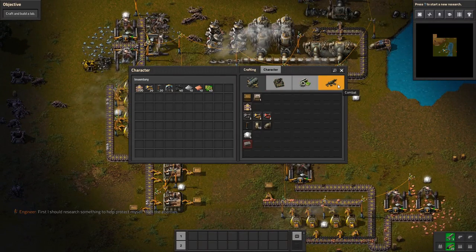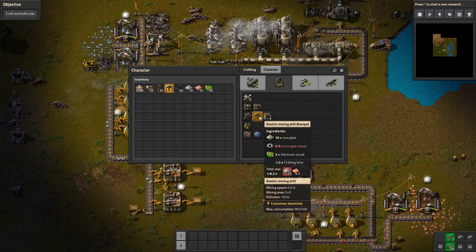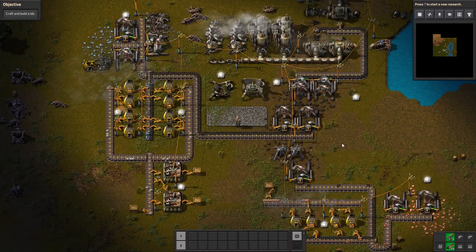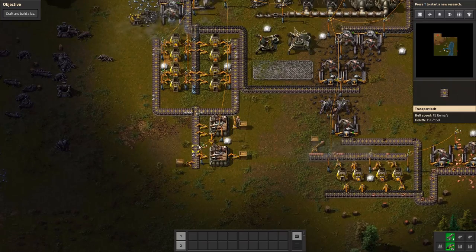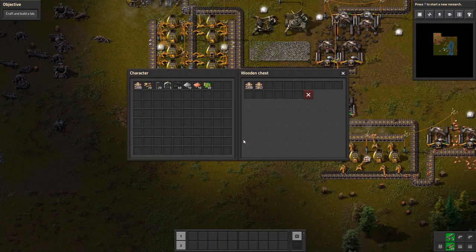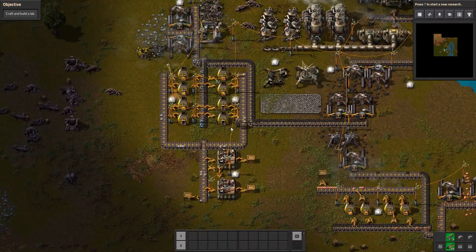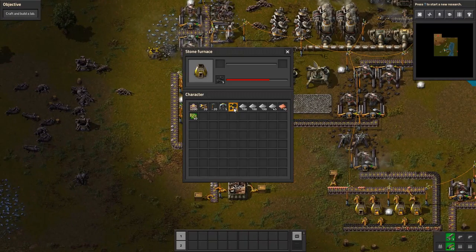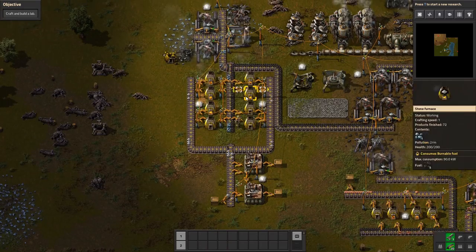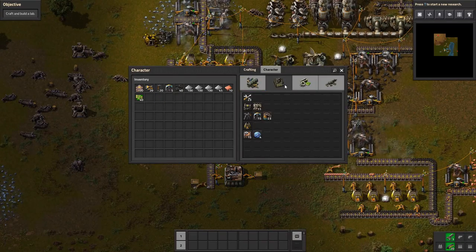Oh wow, there's a lot of stuff here. Where's the lab? Boiler, steam engine, offshore electric pump, stone — is this a lab? Lab: 36 iron plates. This is a lot of stuff. These iron plates are going into assembling machines and being made into tracks. We have a ton of iron plates. Looks like coal is not keeping the furnaces full — so what's the point of doing that? What we might want to do right off the bat is go ahead and make an iron chest.